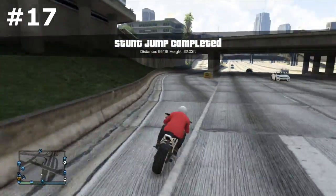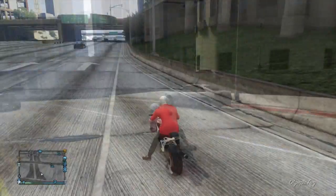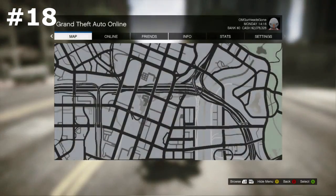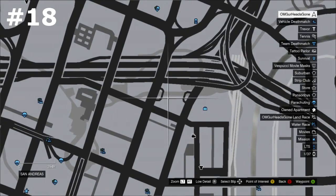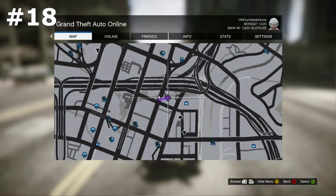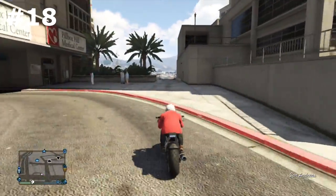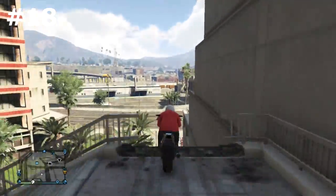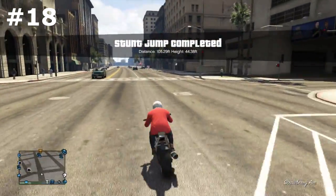Let's move on to the next one, which is located right around here. Pull up your map and place a GPS dot in this general vicinity. This jump is really easy to find — another really easy jump. Basically go up to it with really moderate speed, if even that, and just drive off of the edge of this little stair set here and you're going to get stunt jump completed. Nothing complex at all.